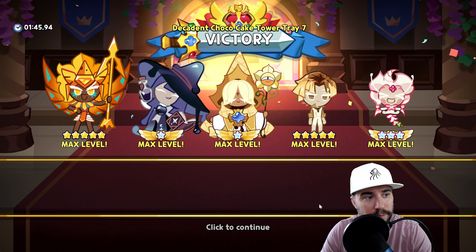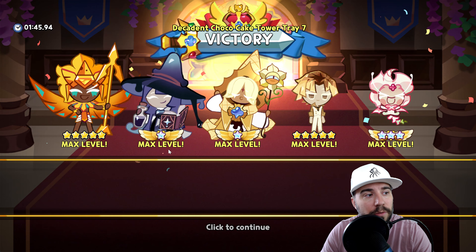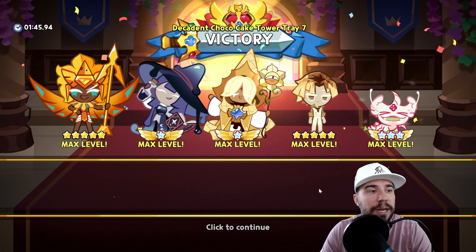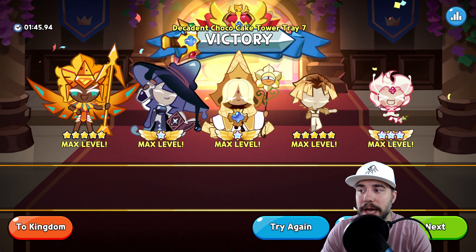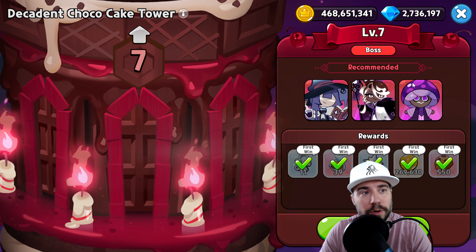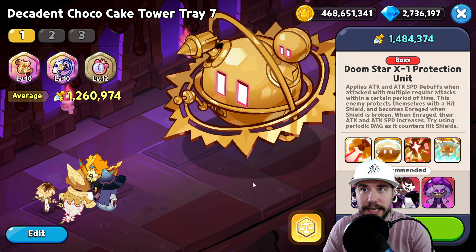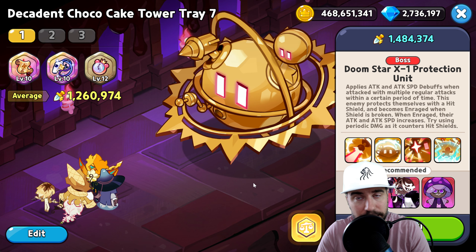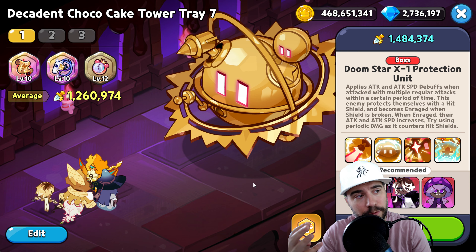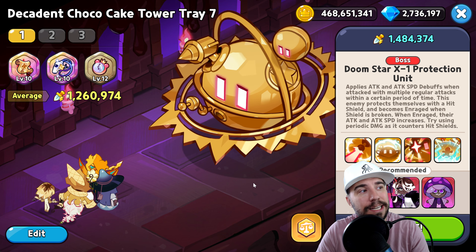Doom Star can deal a ton of damage to your team, which can become a problem — but we have the right mix. With 1 million HP left, we push through and finish with 14 seconds to spare. A great run for Tray 7, Decadent Choco Cake Tower Level 7. The team is at five-star minimum; we're running one-star ascension, so this should be repeatable for most players.